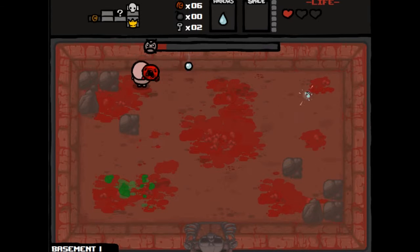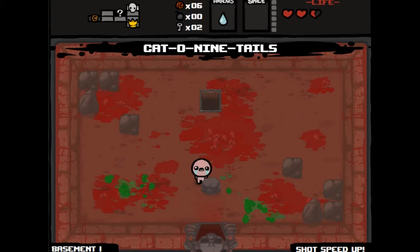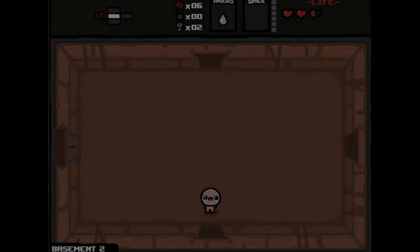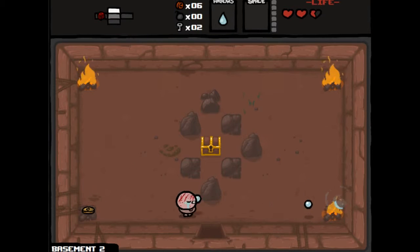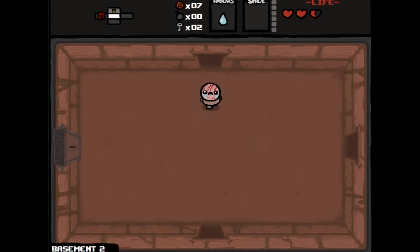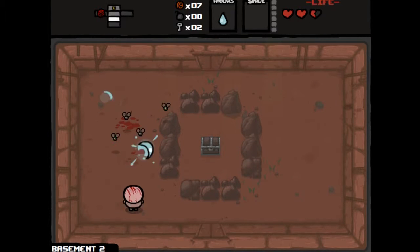NorthernLion usually goes really aggressive on the devil rooms if we end up getting one. Wow, we got horrible items right off the bat — seriously, two items that aren't gonna take us very far. But we'll try making the best of it. We have an arcade which we might want to go to, and that golden chest might be a viable situation.